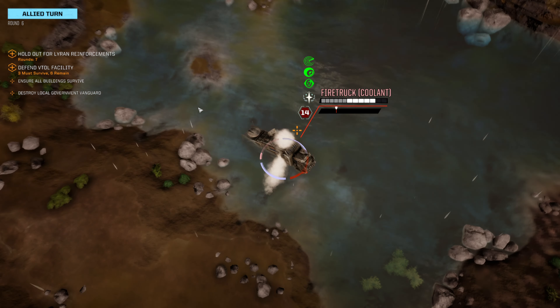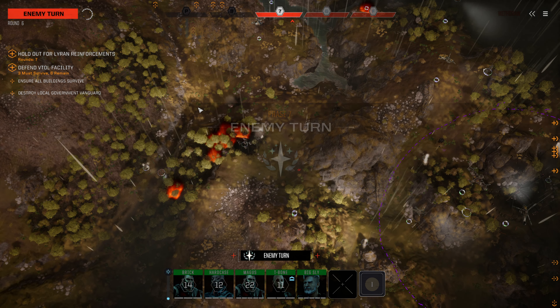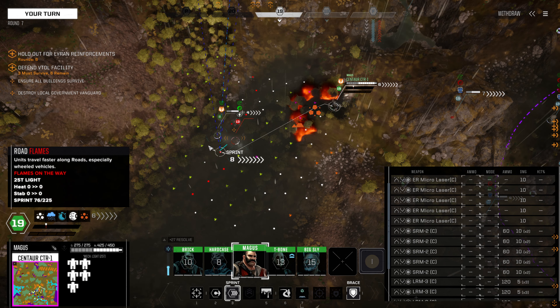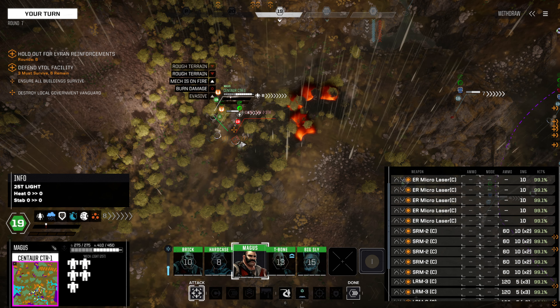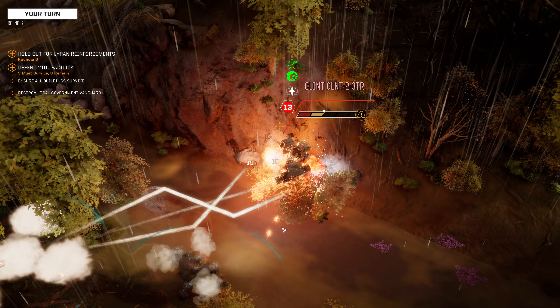Cobra Transport moves up and continues to fire on that Fire Truck - the front armor on that Fire Truck is starting to get pretty low. The Thunderbolt moves in but doesn't do anything at all. Our Centaur is now freed up for an attack on the Clint, and I would love to get a rear arc attack in here - and that's exactly what we're going to do. We want it gone. So that's one dead Clint. Phenomenal - there is the vanguard gone.